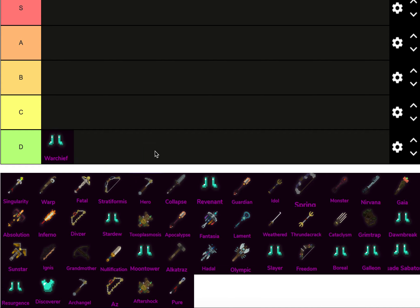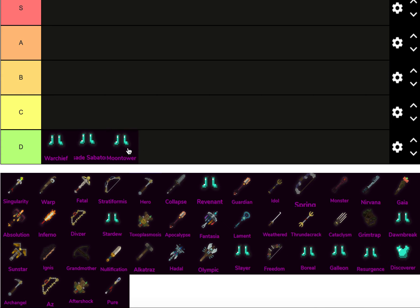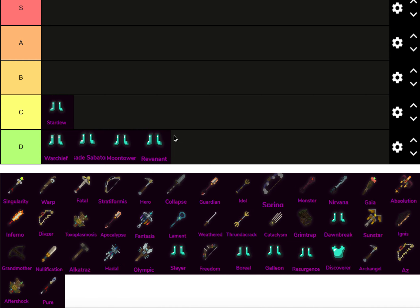I'm going to rank all the mythic boots first. Warchief, Crusade. I don't actually have that much experience building with mythic boots, but I know Revenant is situationally used in hunted builds. I think I've seen one EFA build with Revenant that was non-terrible.